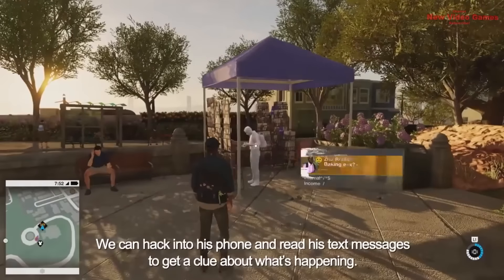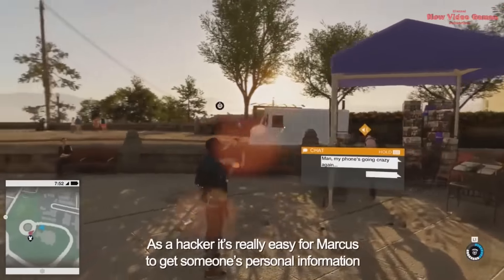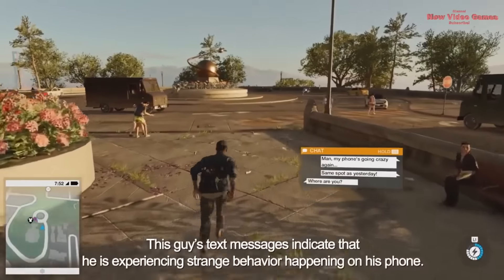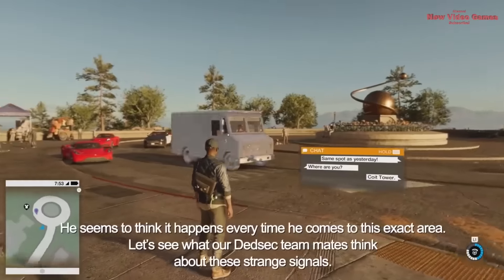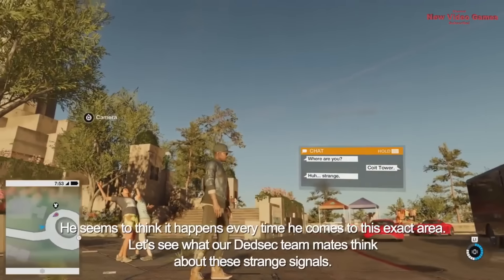The orange signal indicates a person whose digital profile has interesting properties to investigate. We can hack into his phone and read his text messages to get a clue about what's happening. As a hacker, it's really easy for Marcus to get someone's personal information. His text messages indicate he's experiencing strange behavior on his phone, and it seems to happen every time he comes to this exact area. Let's see what our DedSec teammates think about these strange signals.